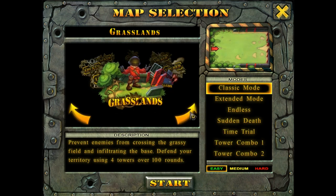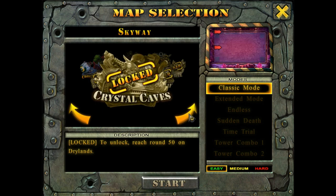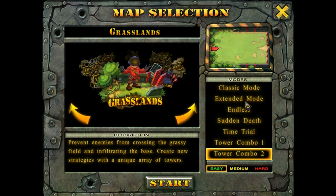We're going to stick with Grasslands because it is the simplest map. Once you reach round 50, you unlock Crossroads — and that's true for pretty much everything else. It's 100 rounds on each individual level. Once you beat a level outright, you get access to all of the additional modes. Initially Classic is the only mode available, and beating it unlocks the other modes. A lot of replayability here — I can see why this game excelled at attracting casual and hardcore gamers alike.